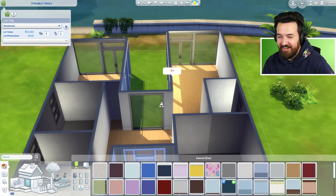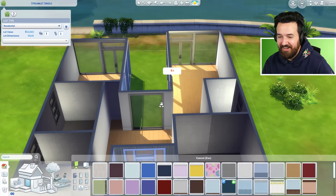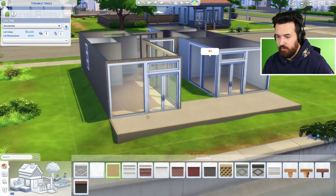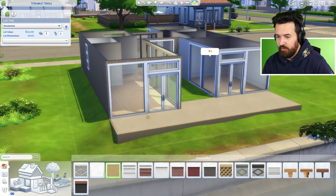For the wallpaper — if I'm doing contemporary, I'm just going to do a white wall. I should probably build a little deck out the back here. Let's do this — drag it along so it joins this section.